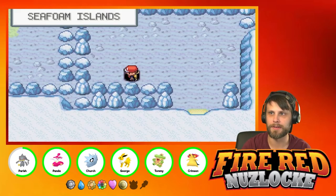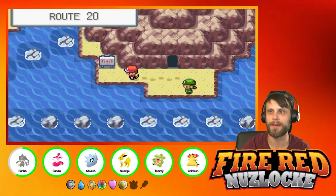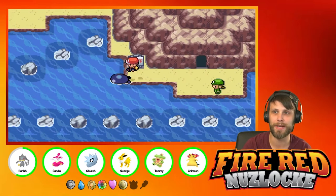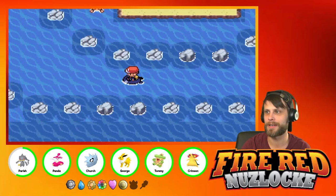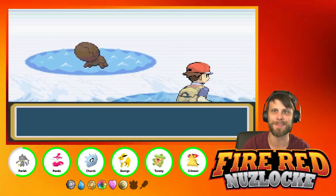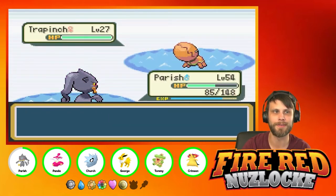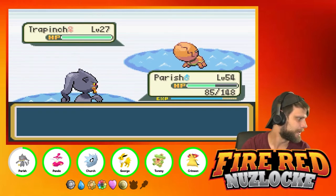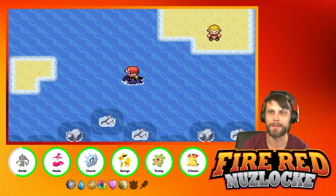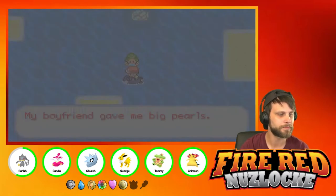We made it! We still have to make it to Cinnabar Island — there are quite a lot of trainers on the way. Yesterday we kind of got lucky and didn't end up running into most of those trainers. I don't think this is a new route so I'm not going to catch anything — not 100% positive, but I think this is still Route 20 West. We got a trainer, let's do it!